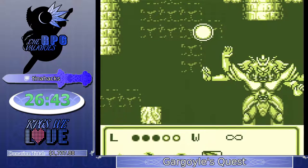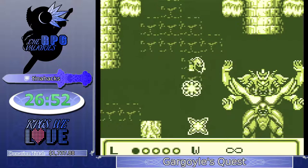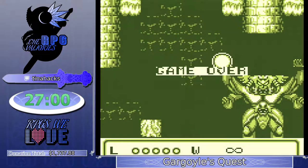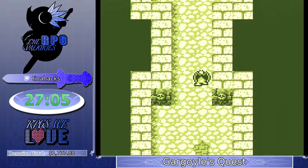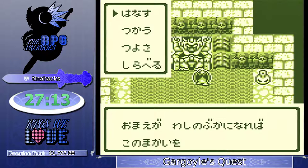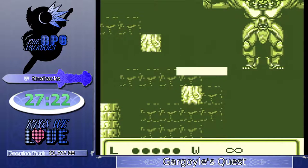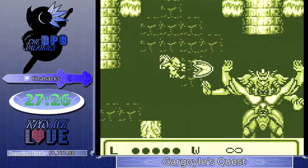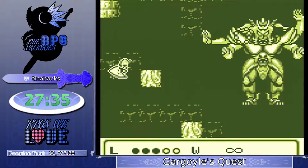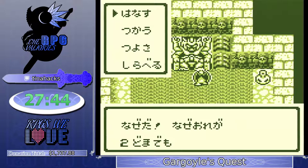Uh-oh — backup strats time. I'm going to take a death here. If you miss the lineup for the first attack it's kind of rough. But fortunately Tina just spawns right here. Hopefully she lines up with the head better this time — it was just a little bit low that time. His hitbox is pretty big but it's really easy to drop a little bit too low. Tina devastating the boss with the dark fire this time.